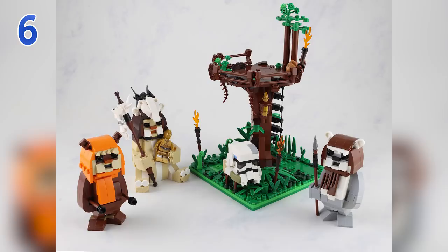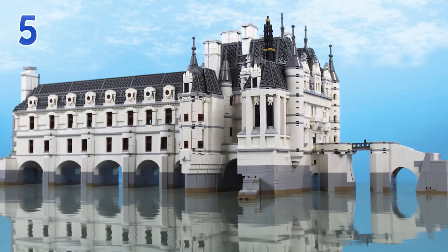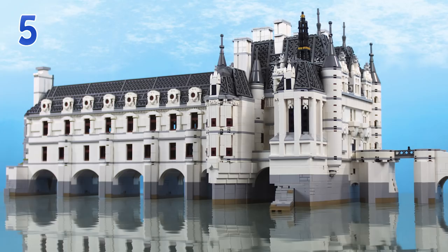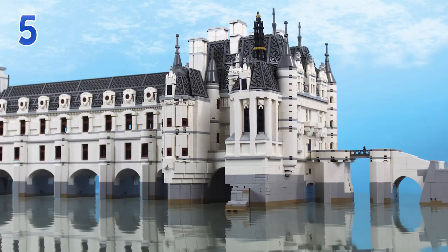With number five we are moving into something more classic, more traditional — that is Aaron Newman and, let me try to pronounce it, Le Château de Chenonceau. I probably made a lot of mistakes in that French name, but I'm quite impressed by the outcome. The photography shows the castle with a beautiful reflection on the water, which looks very impressive. You see a lot of archways, a beautiful facade, and one side has a lot of pointy towers.